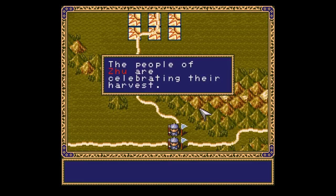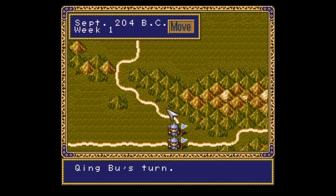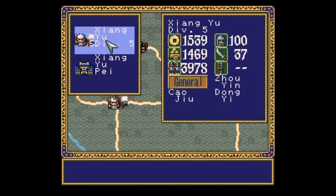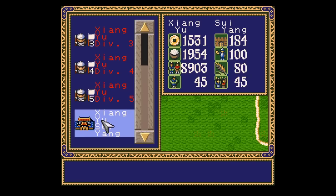If you want maximum Koei, go with the Pacific Theater of Operations games — they've got menus on top of choices, with more options and settings than you can shake a stick at. If you want a less dense Koei game that's a little more action-based, go with Enindo Way of the Ninja. If you find the history subject matter too dry, go with Gemfire. Rise of the Phoenix is somewhere in between.